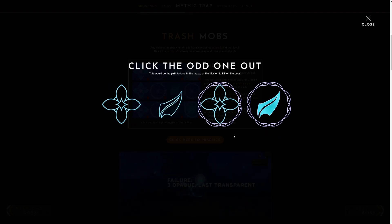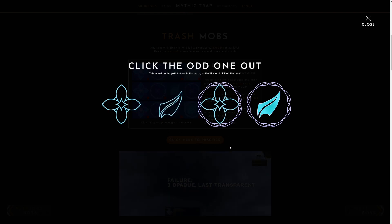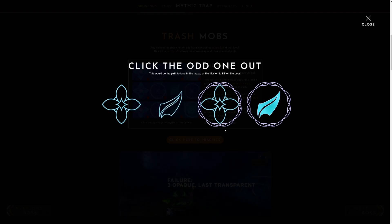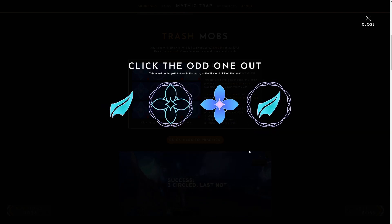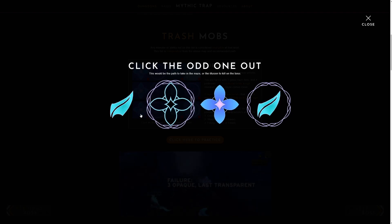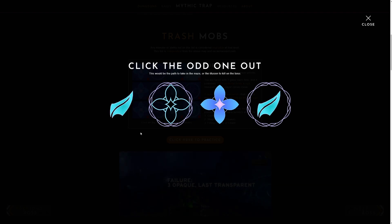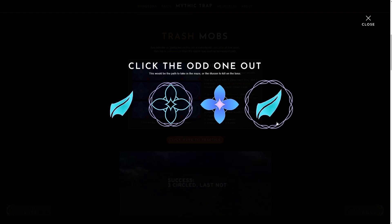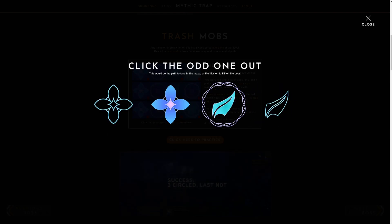One more: we have two circled, two uncircled, two leaves and two flowers, and three empty with one filled in — so the filled in one is the way to go. And last example: two flowers, two leaves, two circles, two empty, and three filled with one that is not filled — so that unfilled one is the way to go.